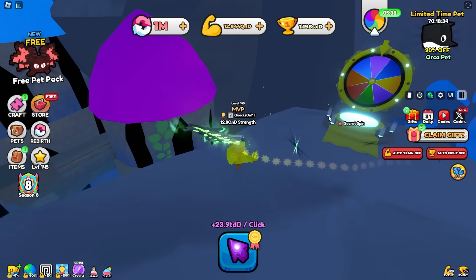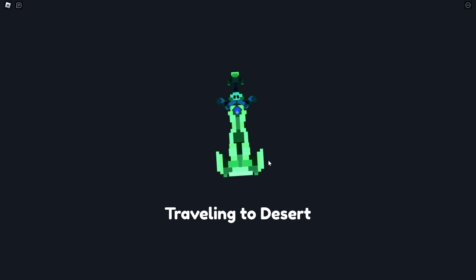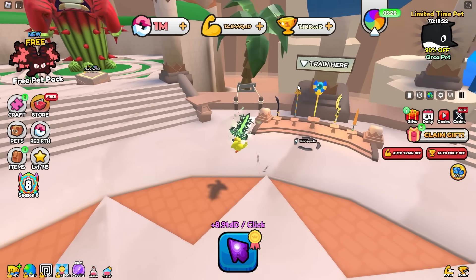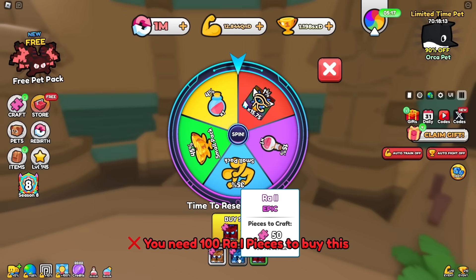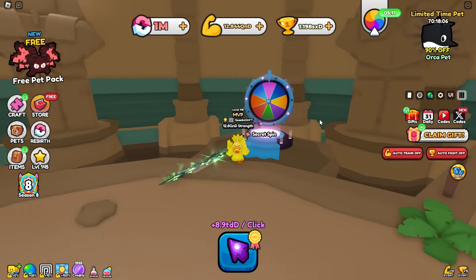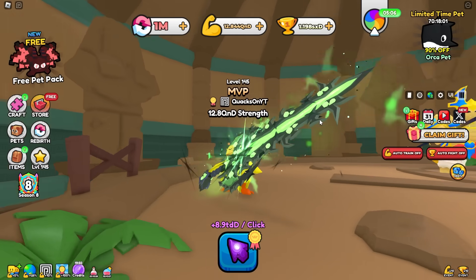Previously you could only spin the wheels in each world once. Let me check out the desert island to see if they did this change in all the worlds — that would be really cool. But this is still the same: you need the pieces to spin, and you can only spin once per day, which is really unfortunate. So I like the new style of wheels where you can spin five times a day.